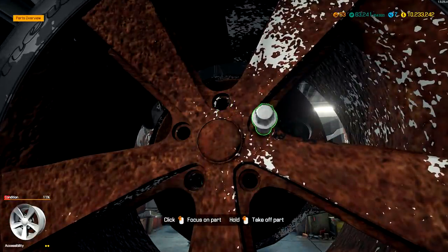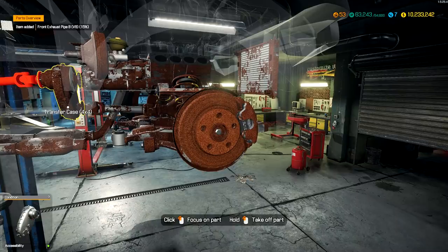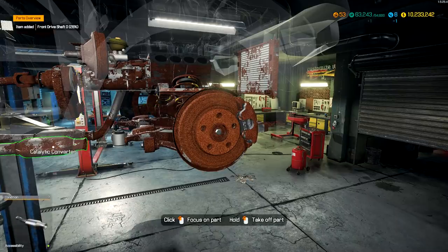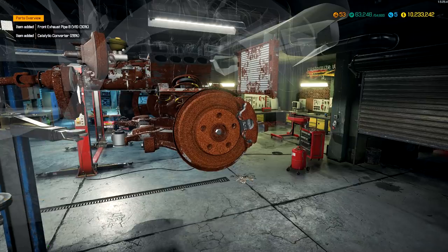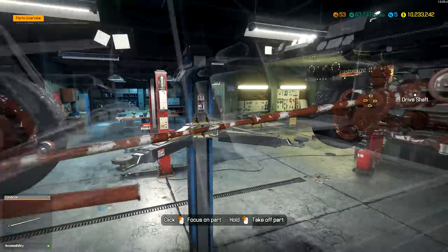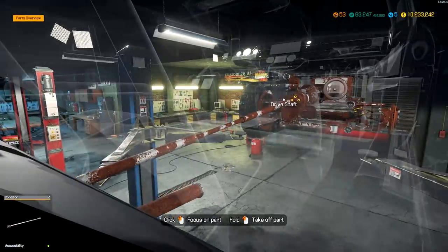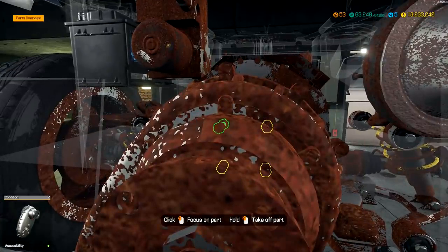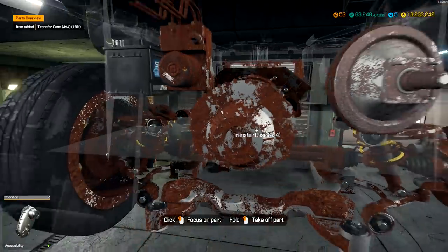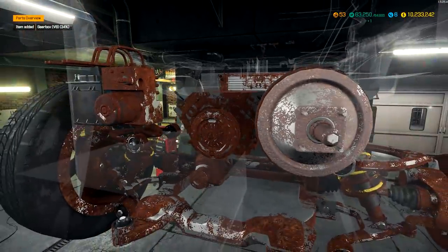I'm gonna take off the wheel just so it's a little bit easier to see. We've got the two exhausts, we've got the gearbox - it's all connected. That's an interesting gearbox - it must be the four-by-four thing. Take that off, so now we need to take off the driveshaft and then hopefully we can get the engine out. Oh it's a transfer case - this is cool because we haven't done a four-by-four in ages. There's like a transfer case, so now I can take the gearbox off.